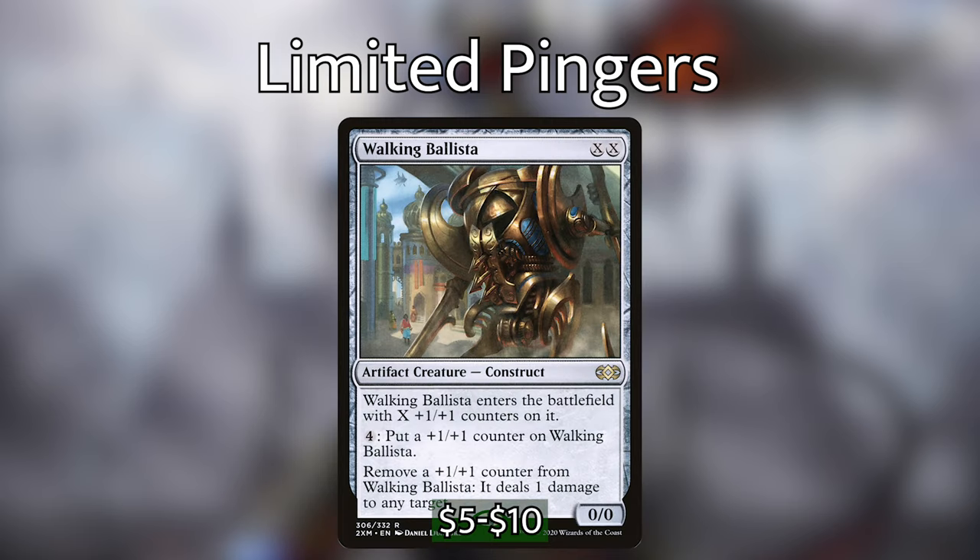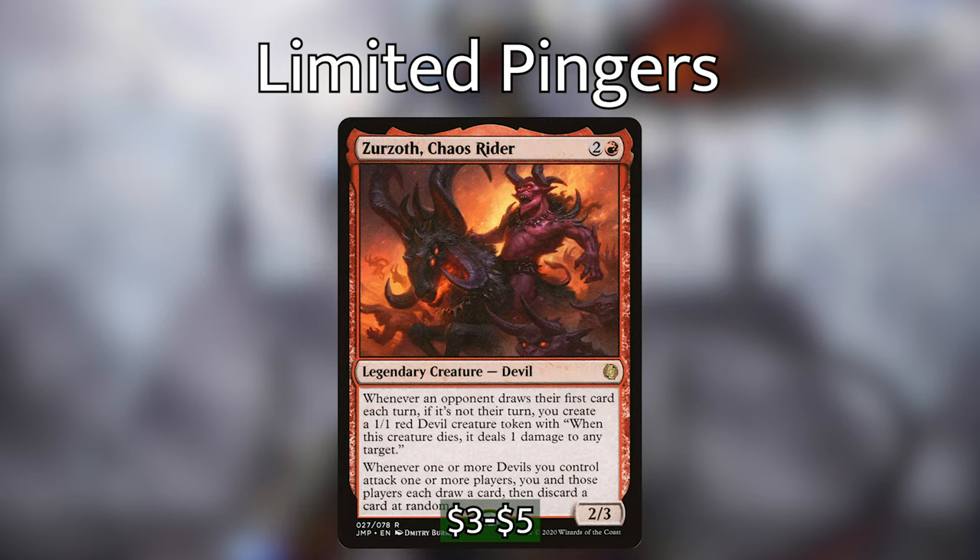I've added Walking Ballista into this category because I happened to pick one up in Double Masters. He's a fantastic card — a little expensive, and you typically see him in combo pieces, but he's not a combo piece here. He's more a flexible pinging engine that you can include; not needed, just nice to have. The great thing about Walking Ballista is that you can pay any amount of mana into him, put him on the battlefield, and you have a limited-use pinger. Finally for our limited use pingers, we have Xerzoth, Chaos Rider — a Jumpstart devil tribal commander that makes devils that ping opponents when they die and punishes others for drawing cards when it's not their turn. Xerzoth is situational but can make us a lot of little devils with deathtouch.